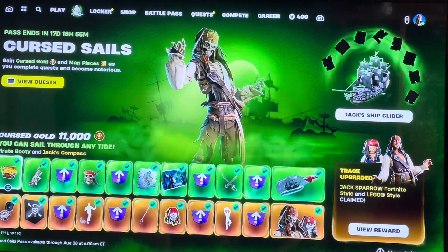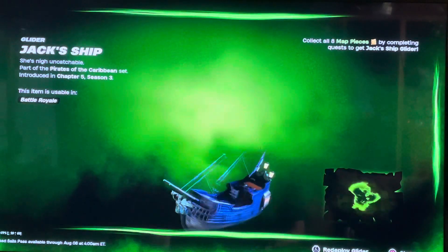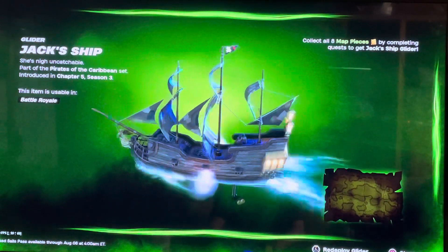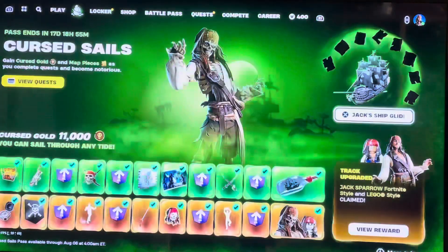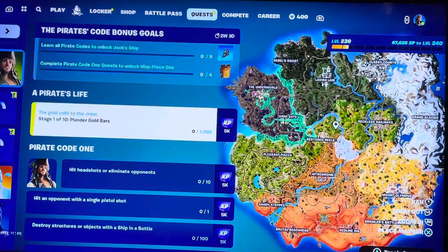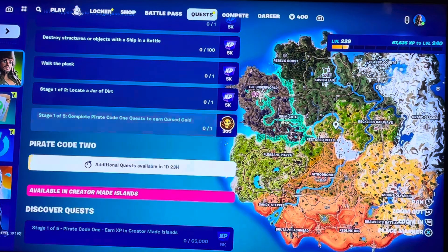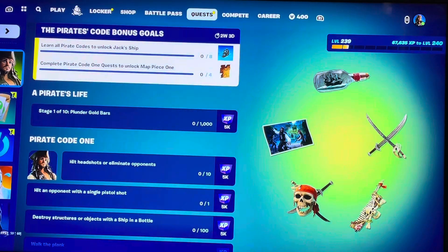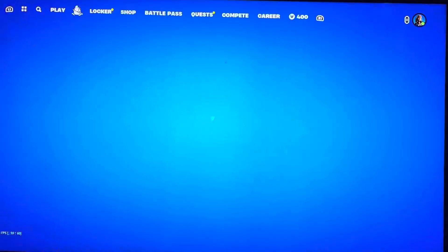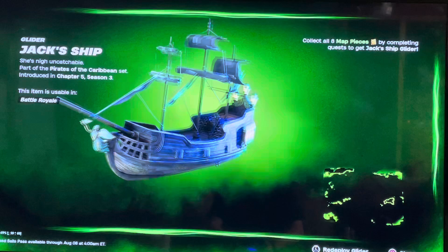Now we have all the rewards. Let me show you guys the glider first — you have to grind for it. Collect all 8 map pieces by completing quests to get Jack's ship glider. Quests come out every 23 hours, and you have to complete 4 quests to get each piece of the map. Complete all 8 and you get this glider for free.